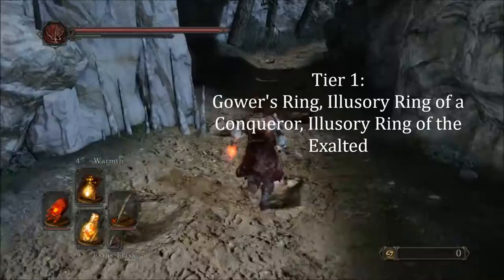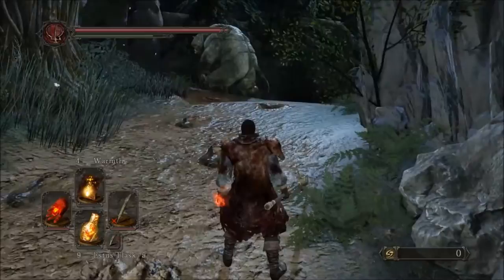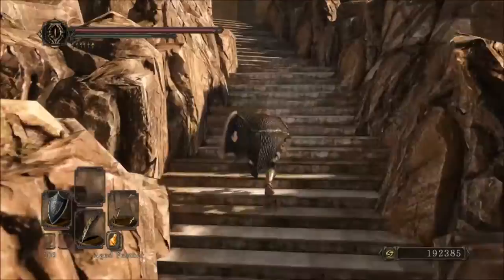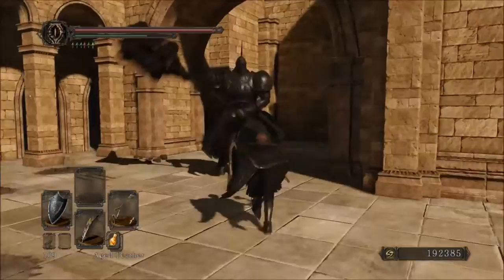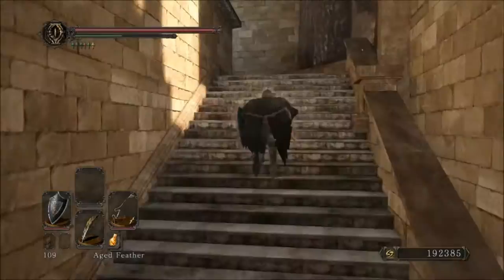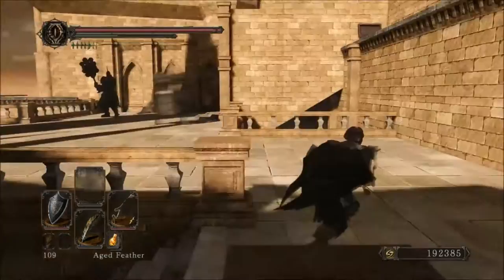Next up is Tier 1, composed of Gower's Ring of Protection, Illusory Ring of a Conqueror, and Illusory Ring of the Exalted. These three rings are in this tier because I think they are incredibly powerful, especially if you abuse them in PvP. For example, Gower's Ring of Protection prevents you from getting backstabbed, and it also prevents any damage taken from behind. You can take up to five different attacks until it eventually breaks and becomes useless. But until that happens, you can easily abuse its power, especially in PvP.